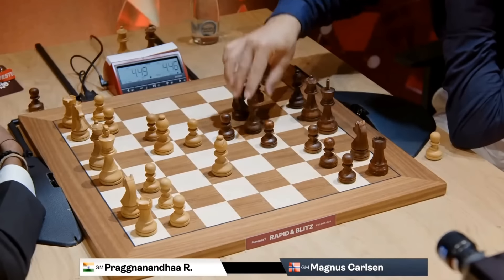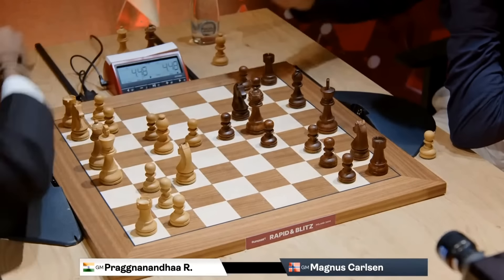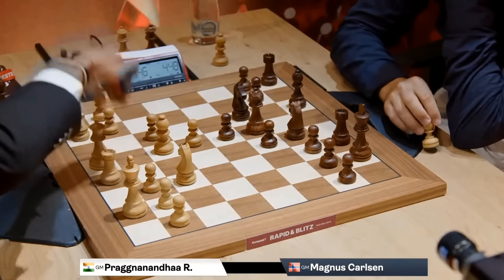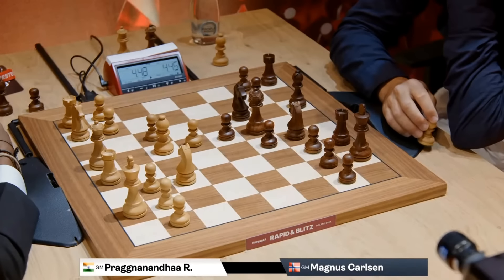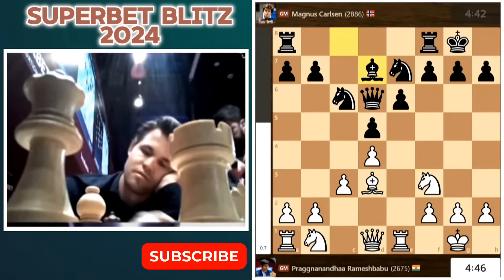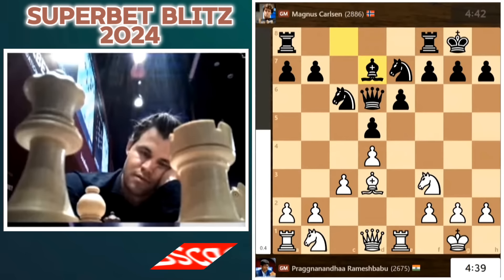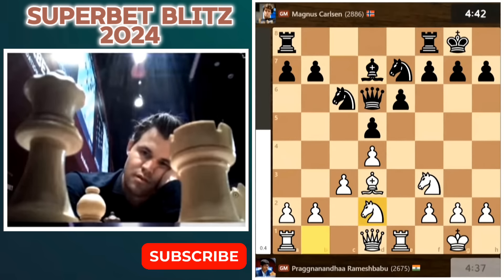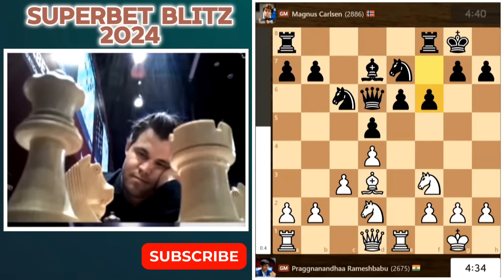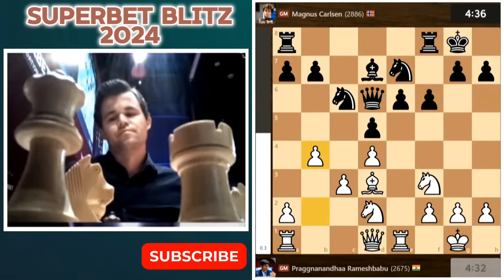Magnus played e6. I'm more of a fan of the move Queen c7 there, but this is also perfectly fine. Remember, in the opening you need just three goals: your fair share of the center, good development, and safety for your king. After, for example, Bishop d7, you'll see that Black's king is safe and he's got pretty good control of the center — an extra pawn there. The imbalance is c3 versus e6. The knight on e7, bishop on d7, then f6 is a prelude — he wants to play rook to e8 and e5.